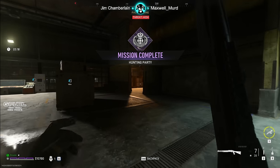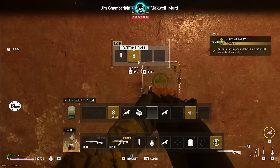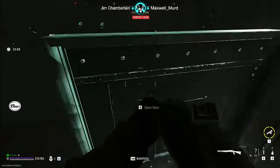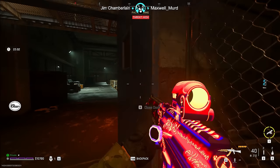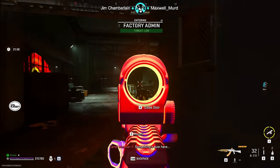Very important: make sure the bomb drone is facing directly in front of the rhino. If you catch him on the side or from behind, the riot shield will absorb some of the damage and may not kill him. I had it not kill him once, so keep that in mind — make sure you're hitting with a full frontal with the bomb drone. And now you're done. You don't even have to evac — you can see the mission completion right there.